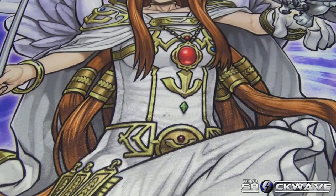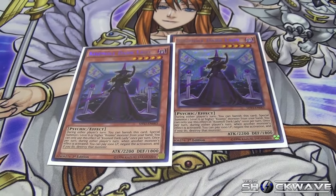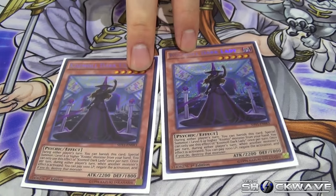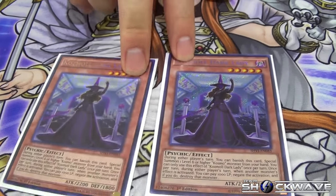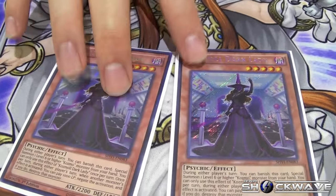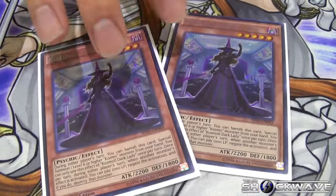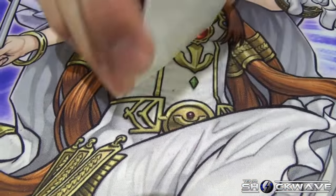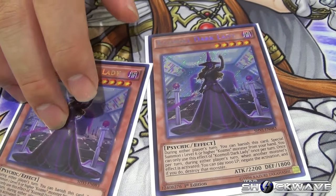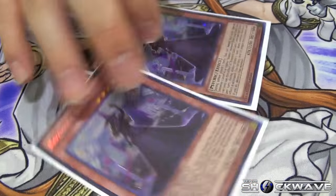One Stick onto a pilot. Two Dark Lady — she's really good in the mirror. Her and Land Walker is the lock. But I sided her out a lot against Monarchs because they're just going to Stormforth throw her away and she barely gets her effect going against Monarchs. Overall though, she's necessary in the deck. In the mirror match, if my opponent has Dark Destroyer and I have a Dark Destroyer and Dark Lady, it's usually game because their Dark Destroyer's not going to go off — it'll get negated.